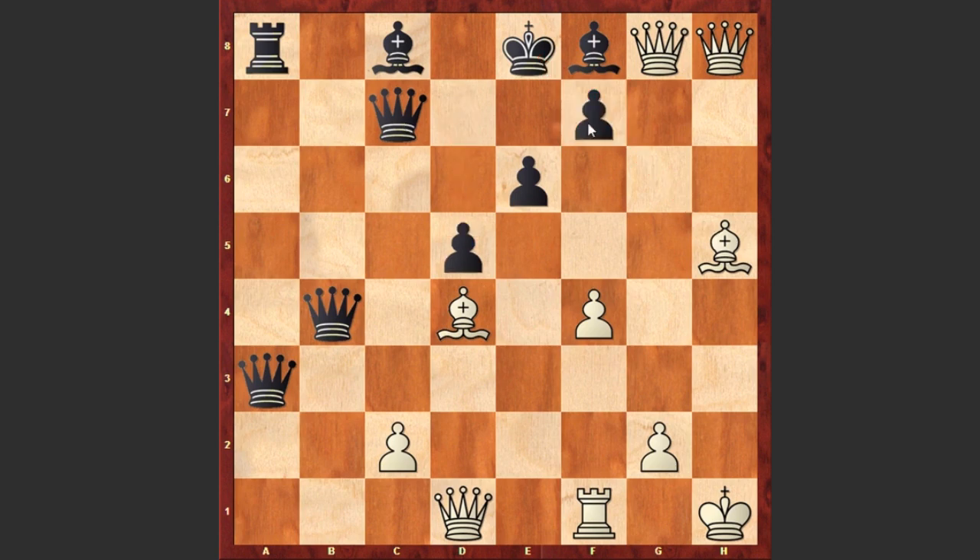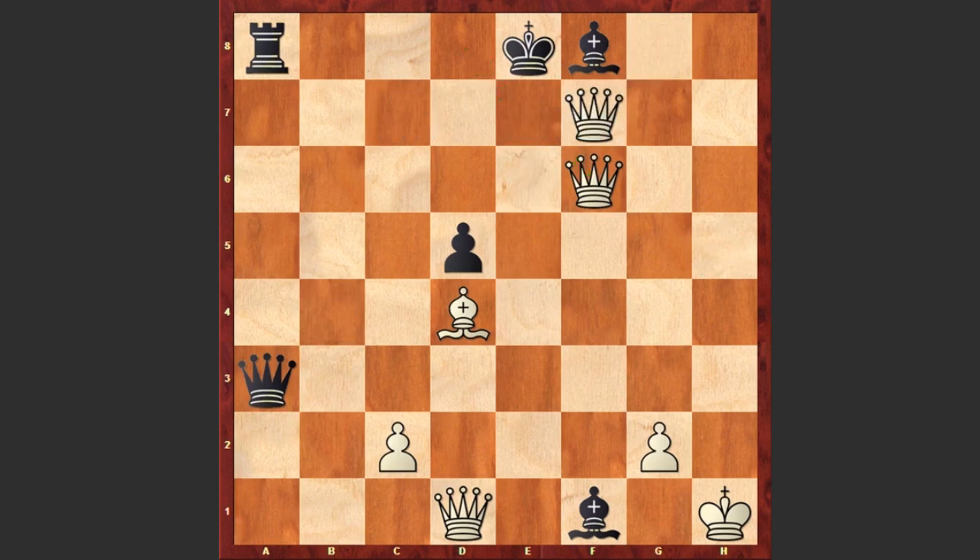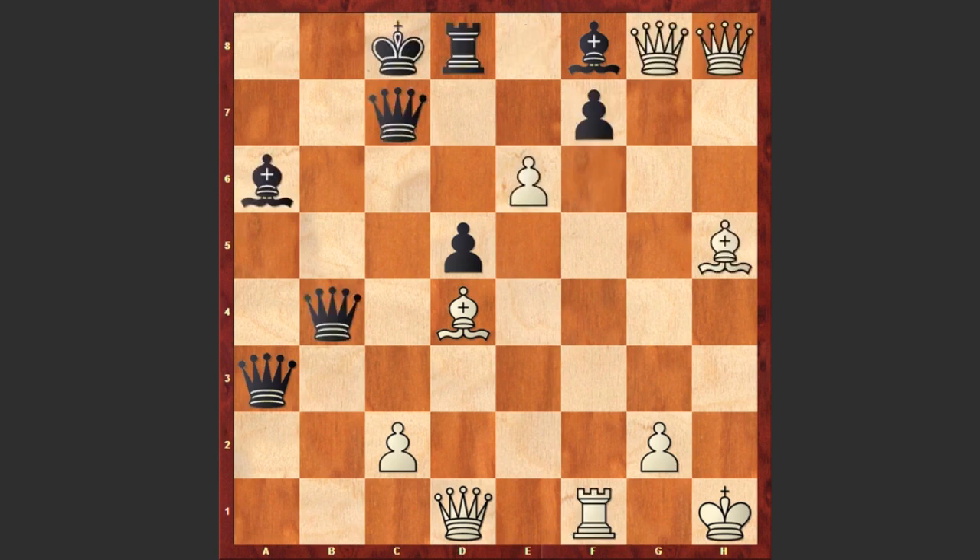d5 — black is protecting the pawn. Now comes f5, and this is becoming more and more dangerous. Ba6, and though the rook on f1 is hanging, white is capturing on e6. Of course now capturing on f1 can be very dangerous because of Qf6, not allowing the black king to escape and intensifying the pressure on f7. If Qe7, then after capturing on f7 soon, black king will get checkmated.